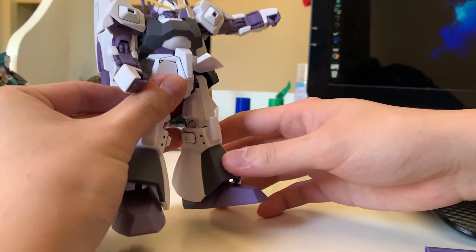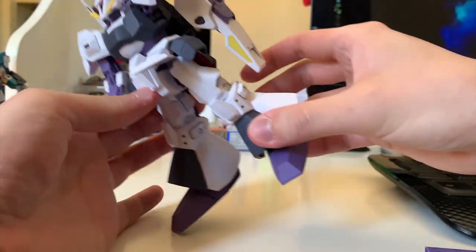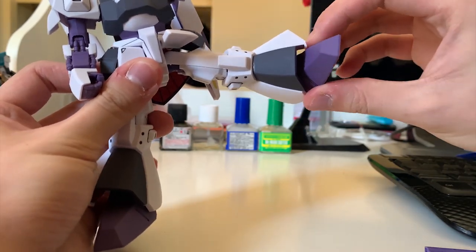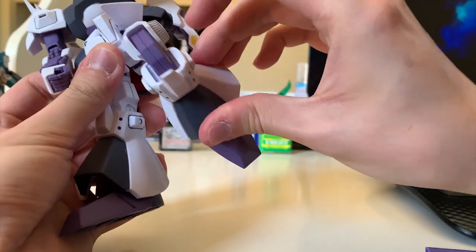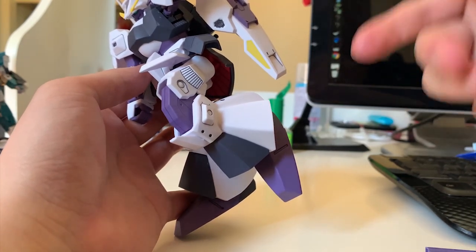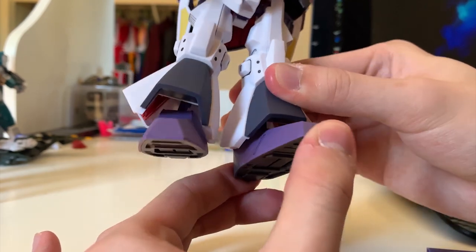Let's check the leg articulation. Kicking to the front — 90 degrees, great. Kicking to the back — the back skirt is non-movable, so it's limited. Kicking to the side — near 90 degrees, I'll take it. For the knee bending, it's better than the original Rick Diaz even though the armor interrupts the movement somewhat. The feet have a big ball joint so you can adjust them very freely.